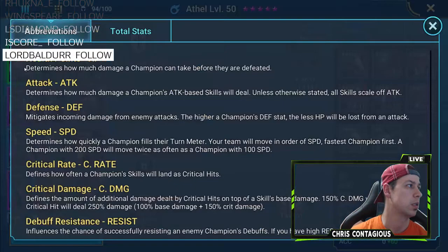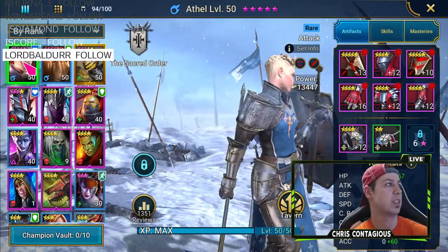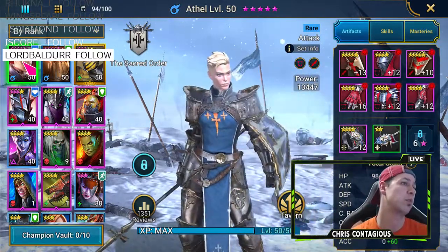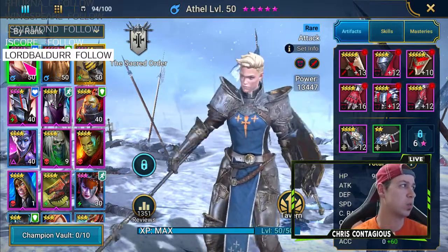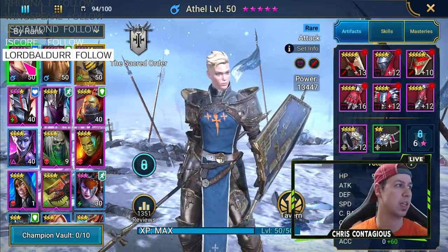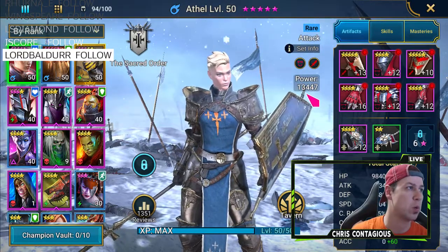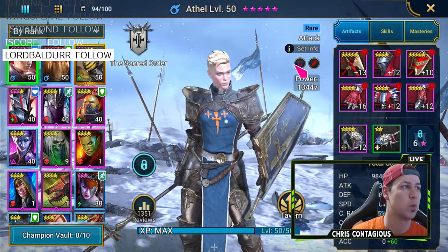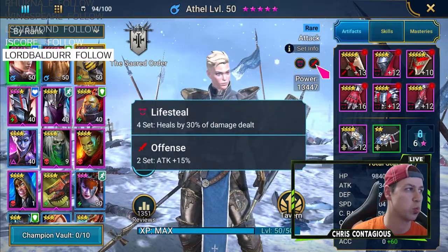So right here is our character. Here she is. She has ascended five times, and of course she's at five stars. Still working on getting her to six stars, which does take a little bit. She's part of the Sacred Order. The power is 13.4K and I'm using a lifesteal and all fans which is really good.